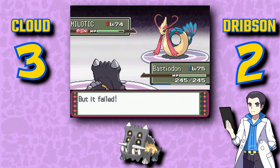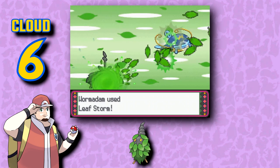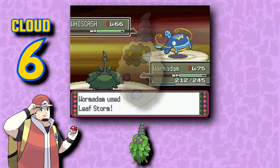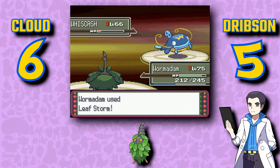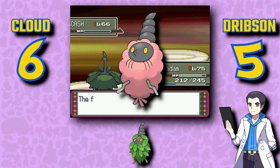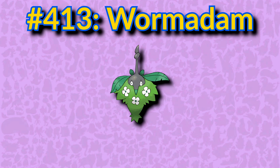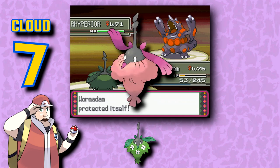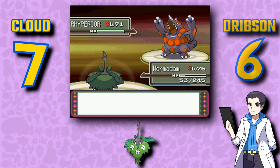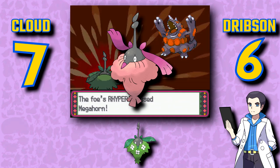I love the idea of Burmy, but the execution leaves a bit to be desired. My favorite form is Sandy Cloak because it looks like an unfried chicken nugget. I like the idea of it changing form based on where it last battled by using material nearby to cloak itself — I like the Trash Cloak the most, since it looks like it's in a cozy sleeping bag. I've got similar feelings on Wormadam, but the body shape looks a little nicer. For Wormadam, I actually like Trash Cloak the most because it's pretty.